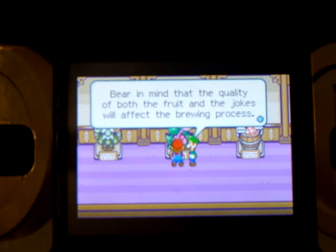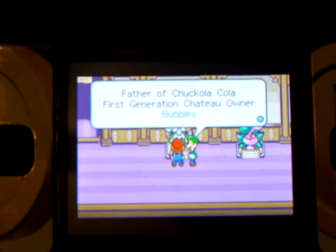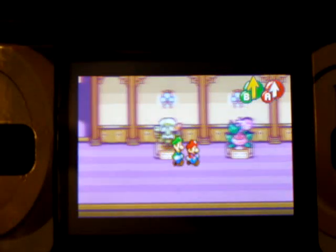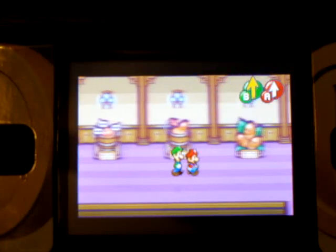Step 4: Bear in mind that the quality of both the fruit and the jokes will affect the brewing process. And the father of Chocola Cola, first generation Chateau owner, is Bubbles. I think I said that Chateau word wrong — I'm not French, and I think it's French. So anyway, that will be it for this video.